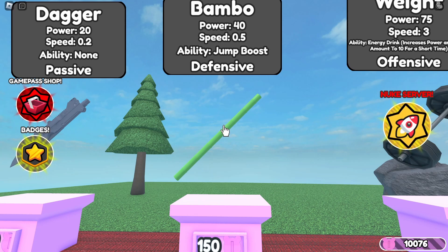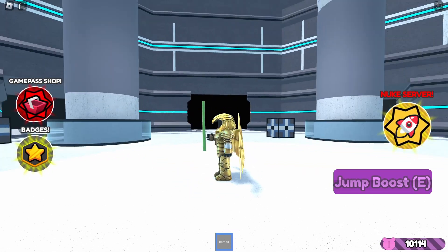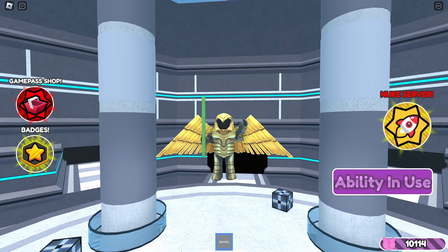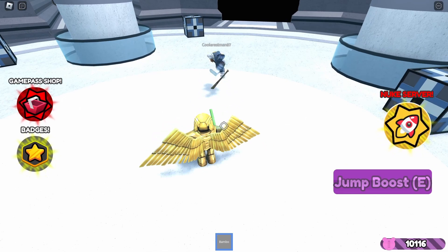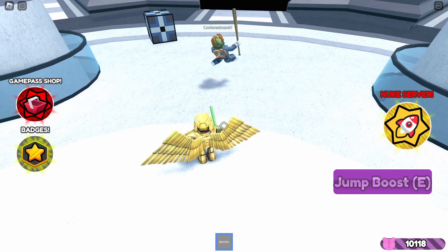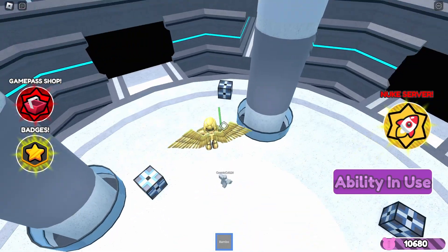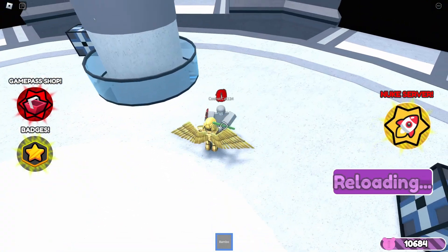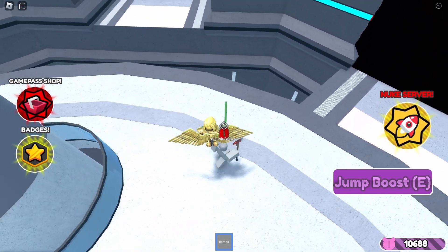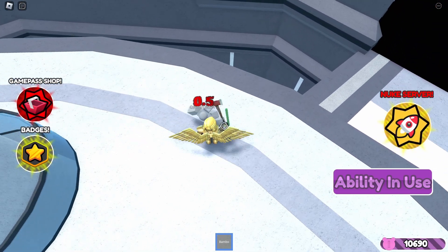The fourth weapon is the bamboo, the weapon of Pandy, which is a very skill-based weapon. Unlike others where you can easily just spam click, you need to put a bit of thought into this. It costs 150 tokens, has a power of 40, a speed of 0.5, and a jump boost ability. My tips for this weapon: use the jump boost to your advantage as much as possible. If you learn to time the weapon perfectly, you will be able to hit enemies and jump right back into the air before they can attack again. You'll be able to kill anybody with this. Just be careful of stunlockers that can catch you out, as they can hit you instantly and stop your jumping plans.